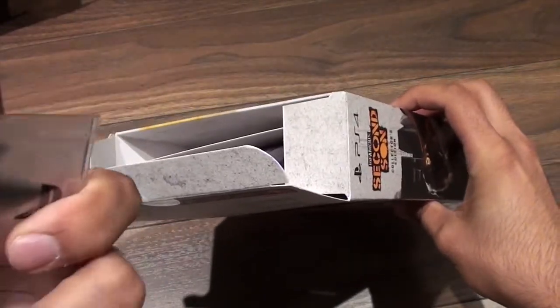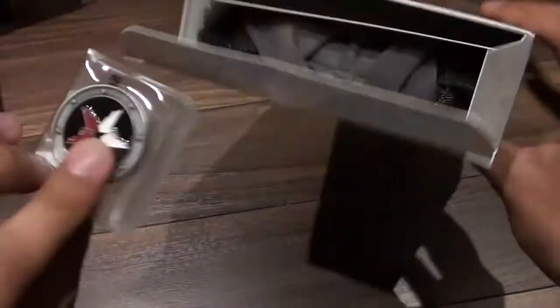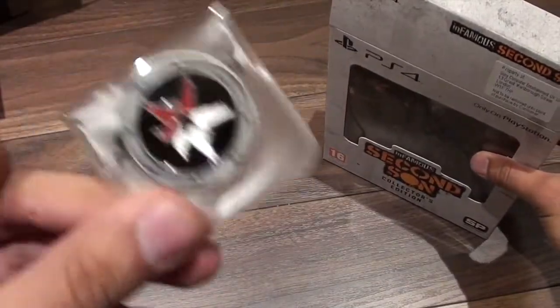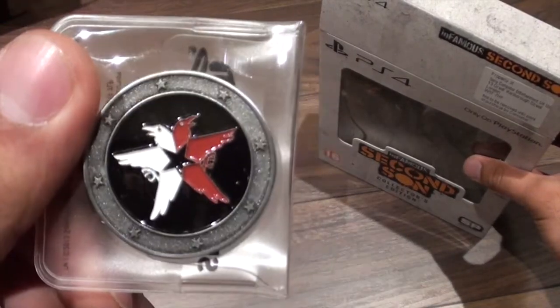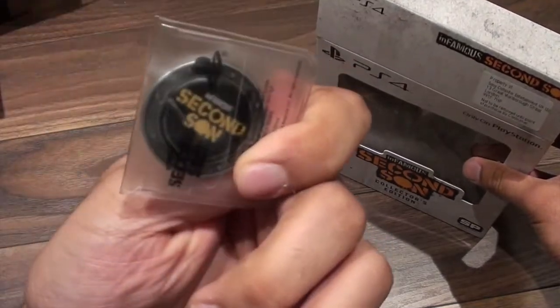We've got the bottle opener — it's pretty cool. And here's that collectible coin for a better look, with the Second Son logo on the back.